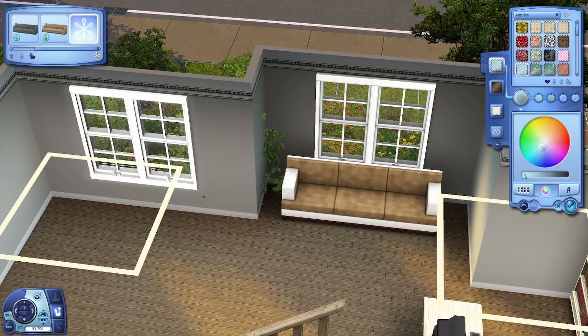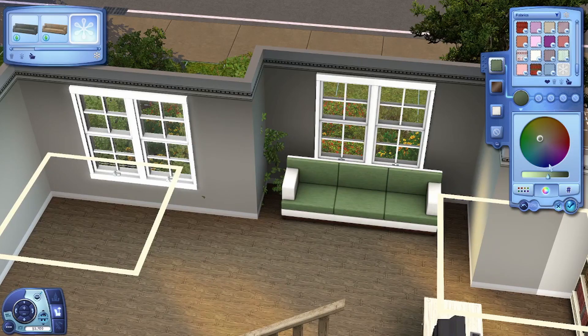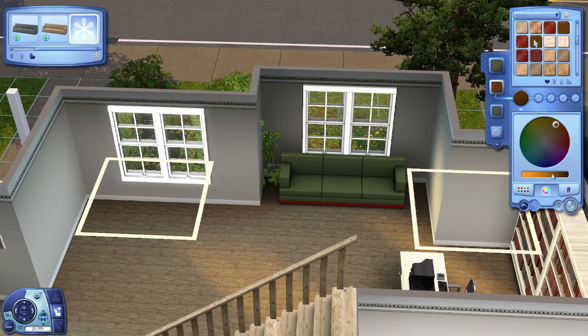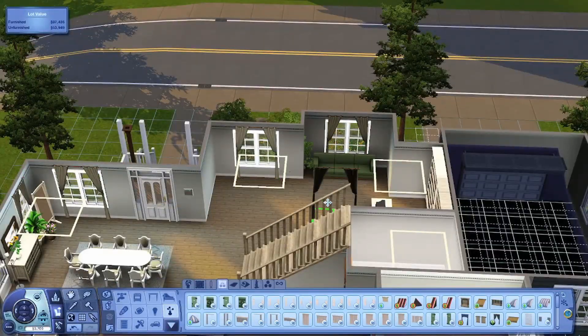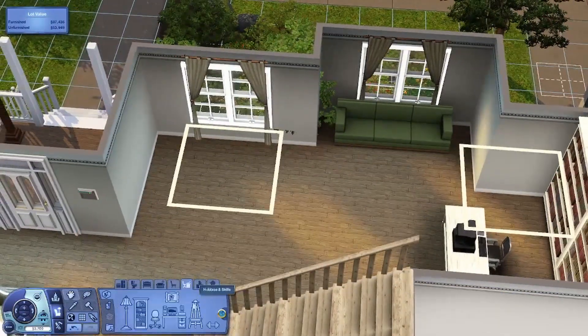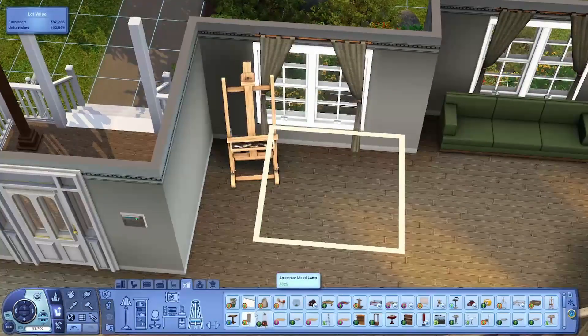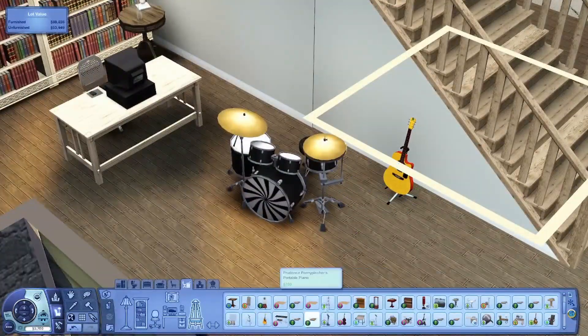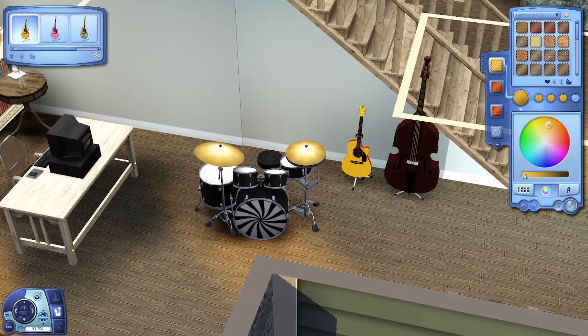Particularly this office space — there is so so much space and it's perfect. I was taking screenshots and adding them at the end of the video, and looking through them I was like, these screenshots are so nice, this house is absolutely gorgeous. There's this big musical area — if you have a musical sim this house is perfect. On the other side there's an easel and everything, just perfect for any sim.